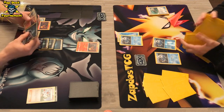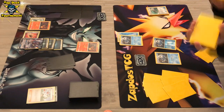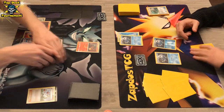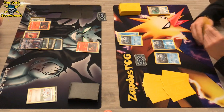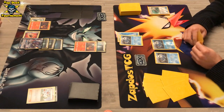Wow, that is not good. We do see that there is a Frogadier prized with the Greninja player, which is not great — that's something you don't want to have. There's also a new supporter coming out in Crimson Invasion I believe, called Gladion, which might be a little bit better for this deck, just to grab yourself a Frogadier straight from the prize card.